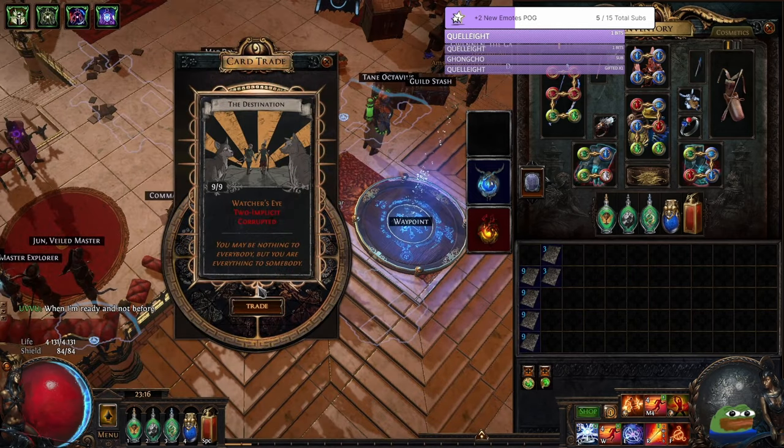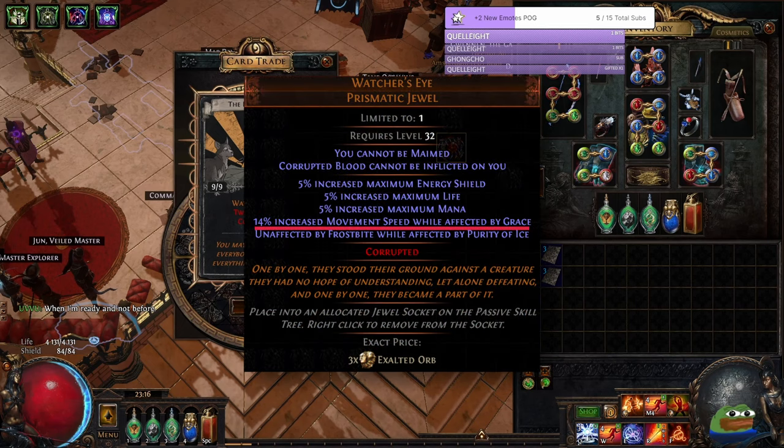Next we went for Destination Cards, and we actually didn't hit anything interesting at all, besides maybe this funny increased movement speed under Grace jewel with Cannot Be Maimed and Corrupted Blood implicits, which if it sells for 3-4 eggs, we actually didn't lose a lot of currency here.